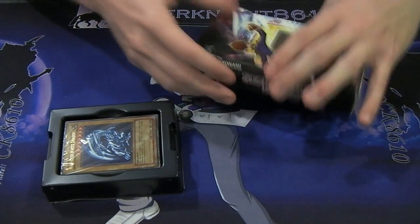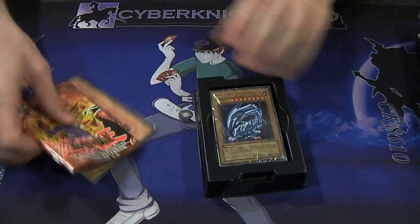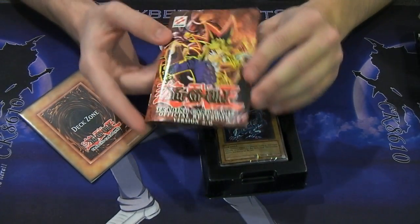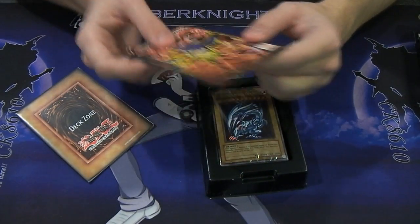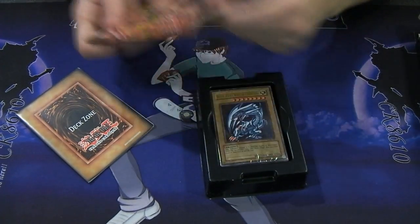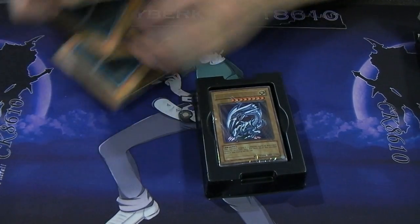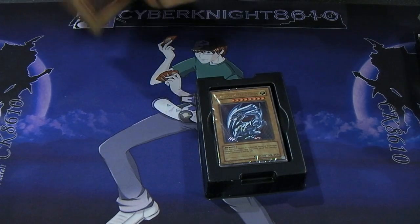Please tell me if you guys enjoy the new style I'm trying out. My camera has so many settings and I'm trying out all kinds of different ways. We have the rulebook, of course. It looks really awesome — I like how they actually put the character on it. I don't think in the newer ones they do; they just have the Yu-Gi-Oh logo. I guess they're trying to look professional, but it needs the character on it.